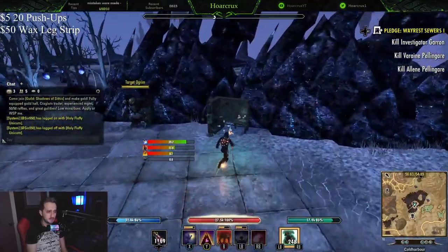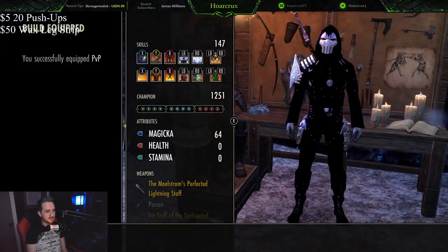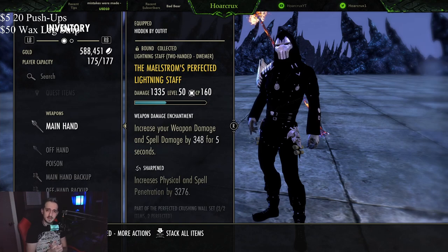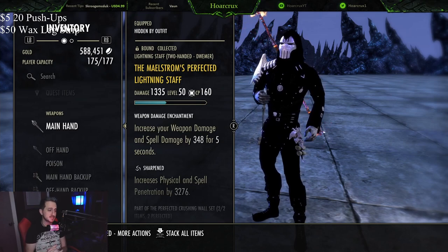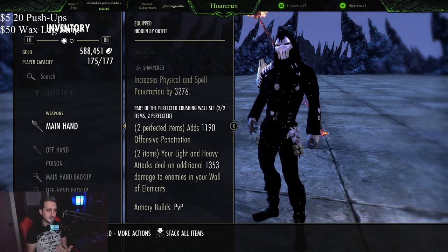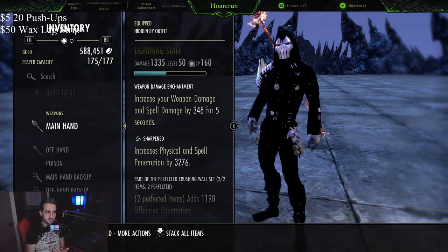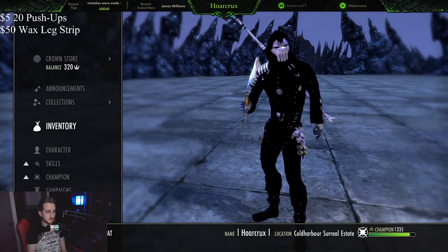Let's swap over to build number one that I have preloaded and go ahead and equip it. The very first set we are running is the Maelstrom's Perfected Lightning Staff on the front bar, sharpened with a weapon damage glyph. You do not have to have the perfected version — the perfected version does give you a little more offensive penetration. This is for our wall ability; when we put it down, each one of our lightning staff ticks is going to tick for additional damage. Yes, this is a lightning staff, and the second build is going to use it as well.